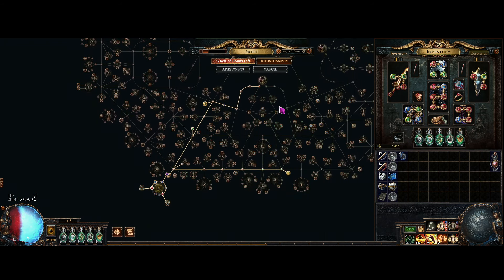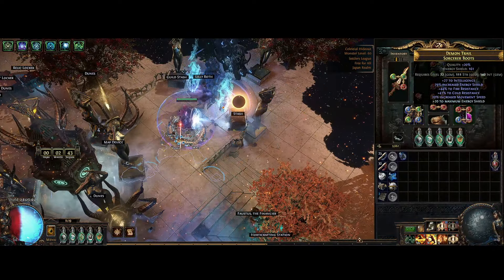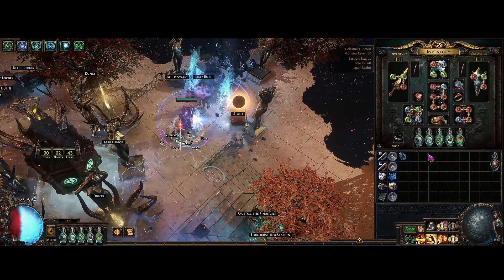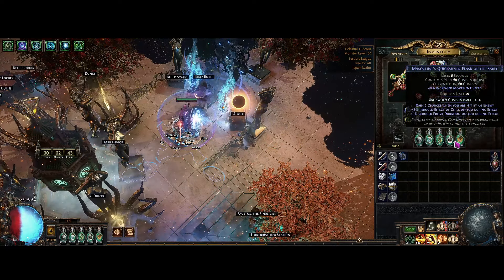I'm actually running almost all of my auras, except for precision. Since I'm leveling, I'm not using Wrath — I'm just using the Haste aura to level, because it's a lot faster. The character is kind of slow also because my boots are like 20% movement speed boots, I should probably buy a new pair. And I'm also not using the ruby flask, because I don't really need it in maps. It's mainly for Simulacrum to overcap your fire resistance for curses.